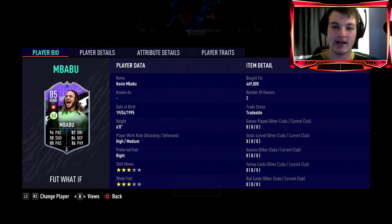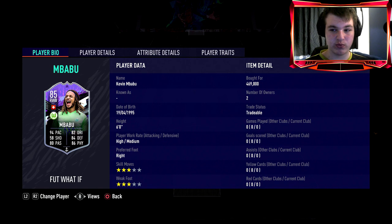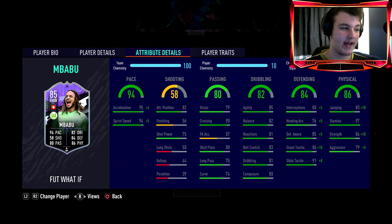I've recently surpassed 5000 subscribers, so thank you so much for that. Coming in at six foot, he's got high/medium work rates, right-footed, three-star three-star — preferably as a right wing back I'd want at least four-star skill moves, but it is what it is. We've chosen an Anchor to max his pace out and get a defending and physical boost, so he goes to 99 pace, 99 sprint speed, 99 acceleration. Passing is solid — 75 long passing, 80 short passing, and 90 crossing.